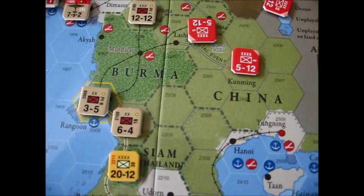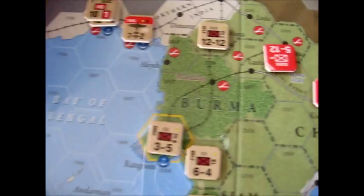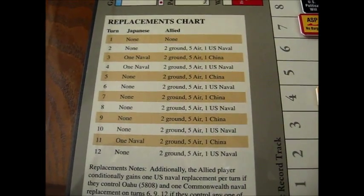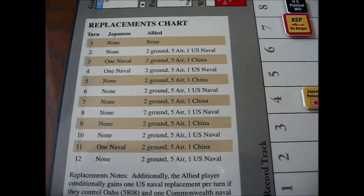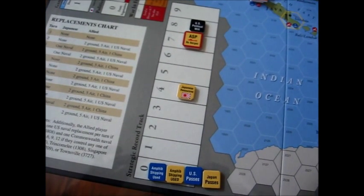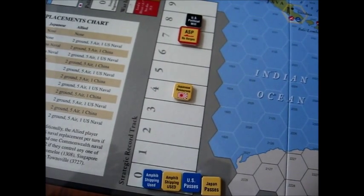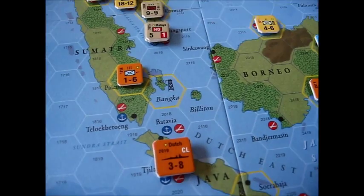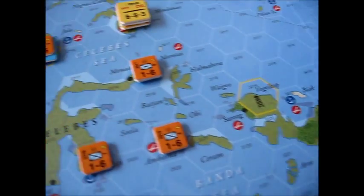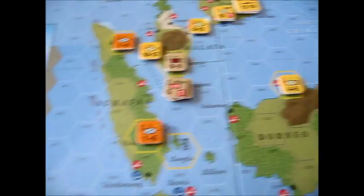We'll whip up to the China front in Burma. Chinese units are in red, and we've got the British based there — the SEAC headquarters at Calcutta and the Exeter Cruiser Squadron there at Colombo. We've got the replacement chart here. As you can see, the Japanese have very precious little in the way of replacements. You've got the strategic track where you record various kinds of information — the American political will, amphibious shipping used by both sides, and Japanese resources as they capture them from the Allies. The resource hexes are hexes with little oil rigs in them, and these are quite important for the Japanese — generally the strategic objectives they want to capture.